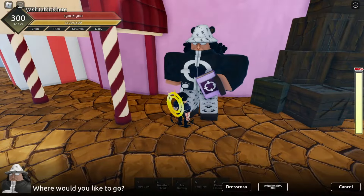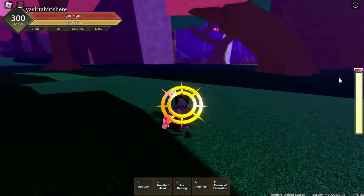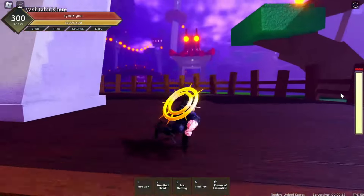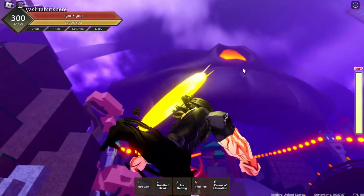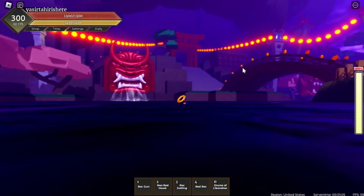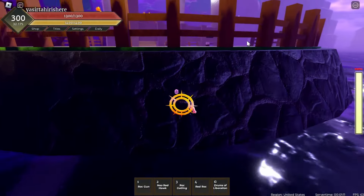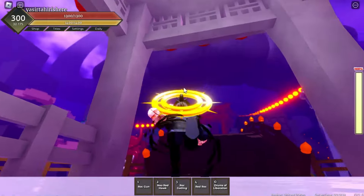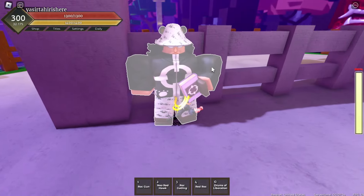Head over to Onigashima, which is why you need level 200. Here we are in the Land of Wano or Onigashima. To evolve your fruits, you'll need to find the Momonosuke NPC — he's inside the big giant skull, which is pretty hard to miss. The Kuma NPC in Onigashima is literally outside the big skull, so that's easy to find too.